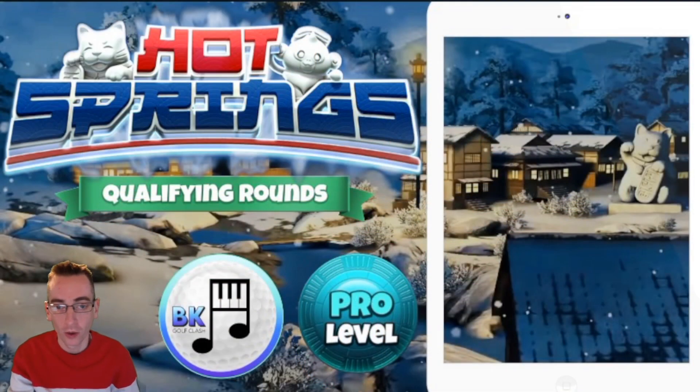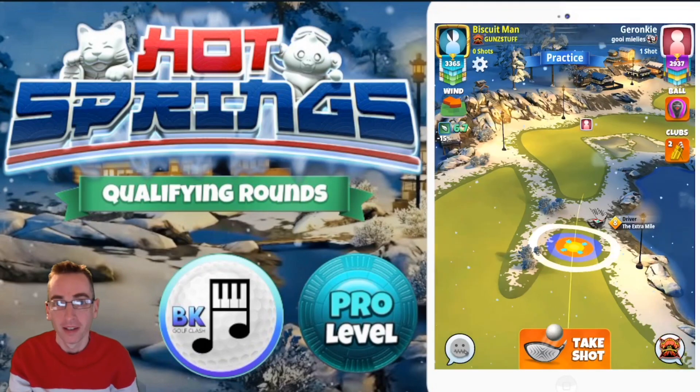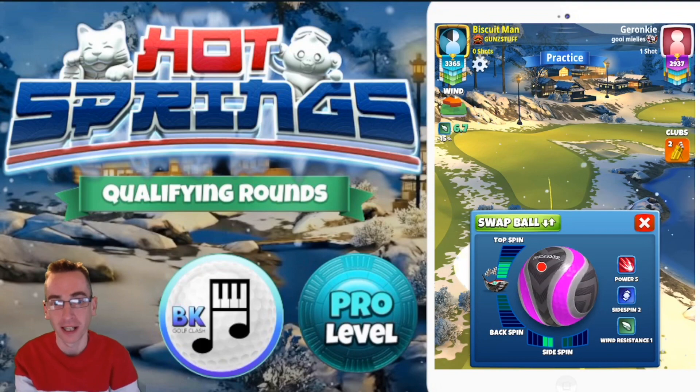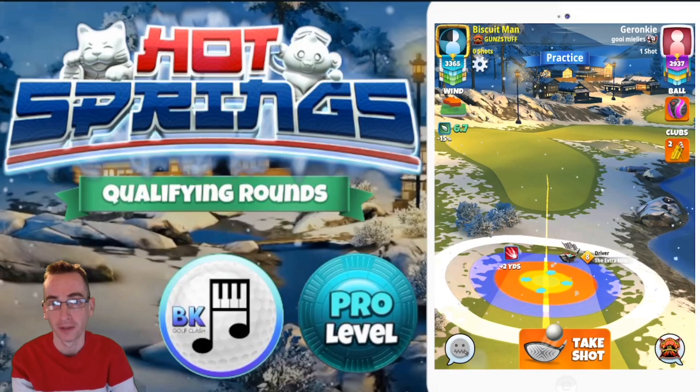Here we go then with hole number three. Difficult par five here and an eagle will be considered a drop, and we do have headwind with crosswind here, so it is going to be a berserker, I'm afraid.